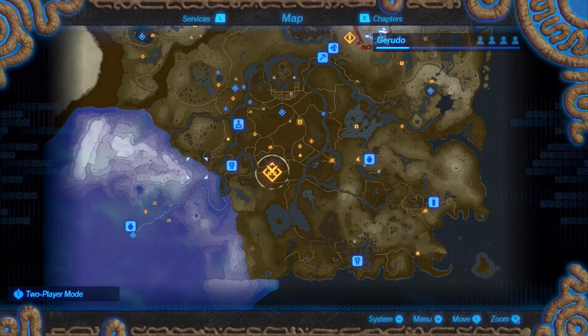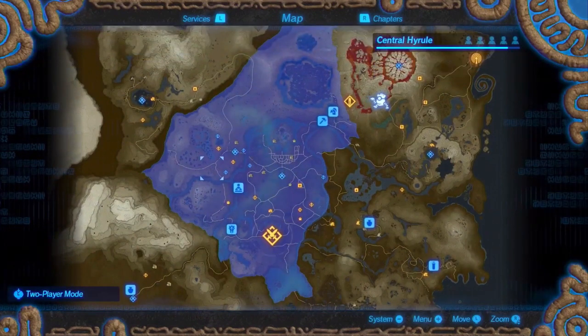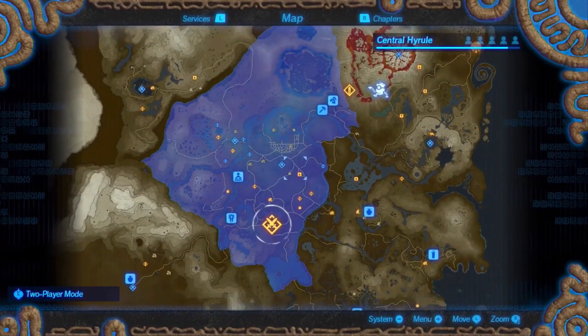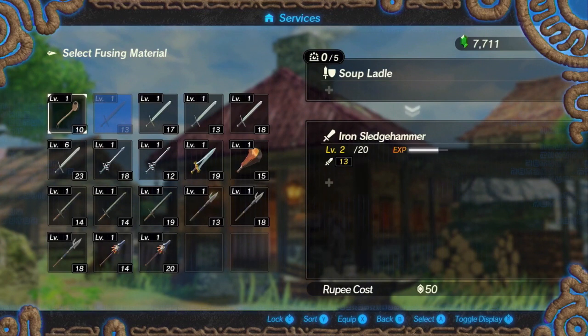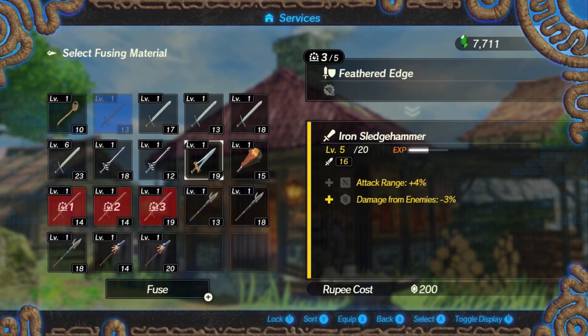We also got our first look at the full map screen for this game, and it's just like Breath of the Wild — the map is huge, as you can see on screen. Just as in Breath of the Wild, you have different side quests to explore on this map. You can also craft and fuse weapons together to make an even stronger weapon.